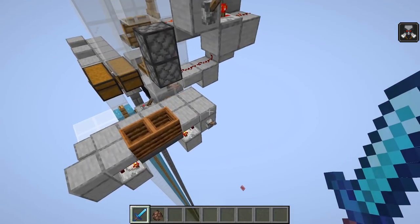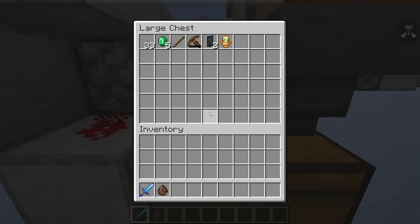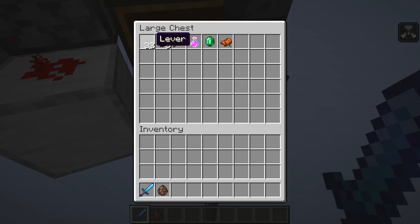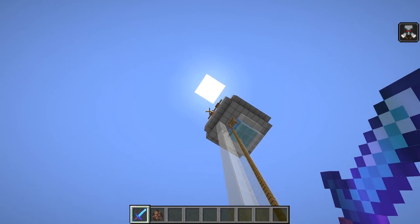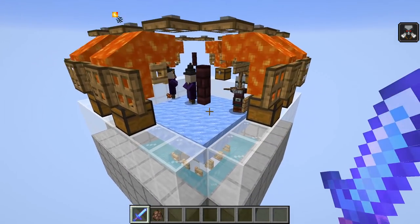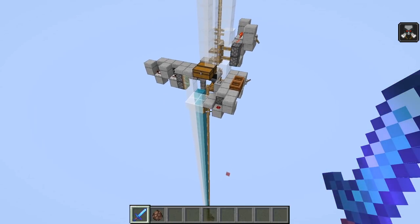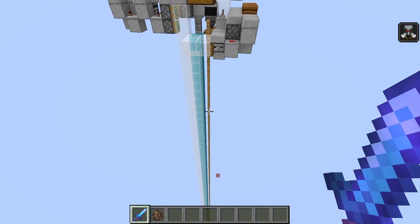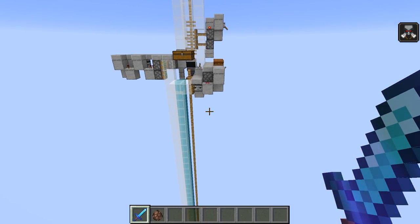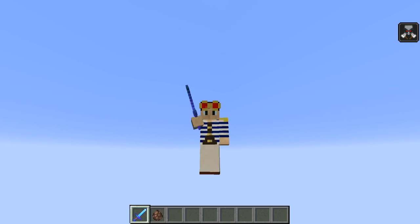That's the farm completed. From the very first wave we got a totem of undying, emeralds, a saddle, and other drops. Some mobs may remain up top, but when the new wave spawns they'll push them off and they'll come back down. I hope you enjoyed this video — if you did, please leave a like and consider subscribing. Hope you found it useful, and see you in the next video!